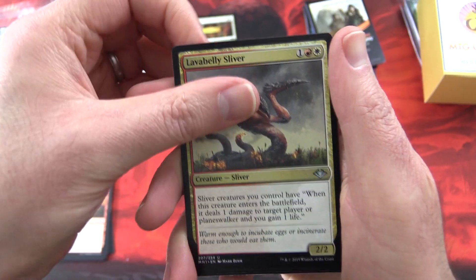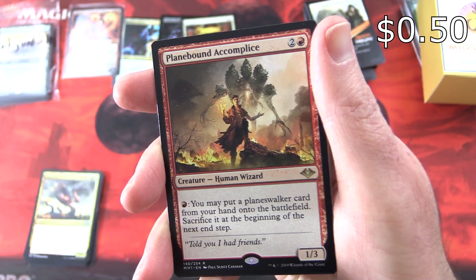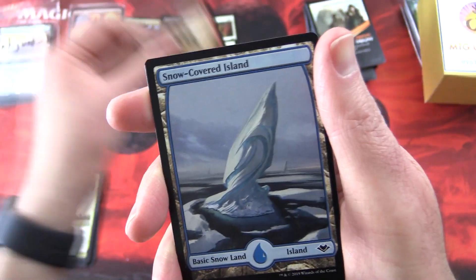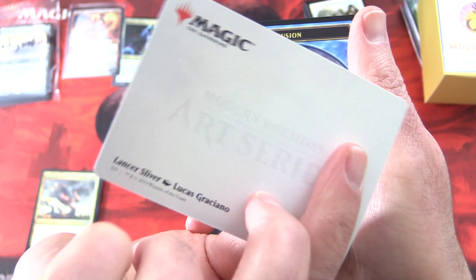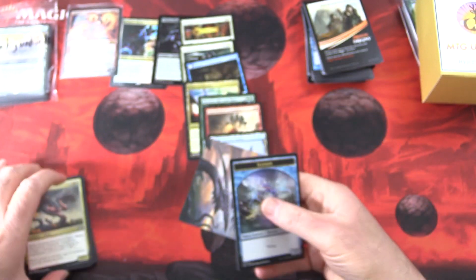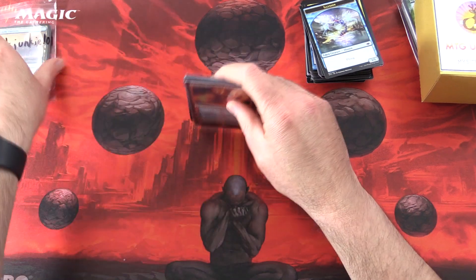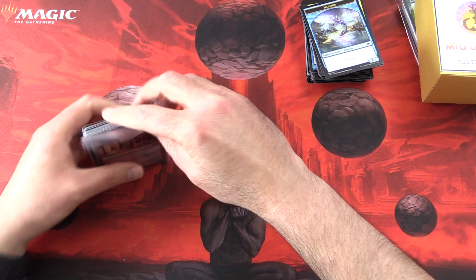And the rare is Planebound Accomplice, creature Human Wizard, 1/3 for four. Pay a red: you may put a planeswalker card from your hand onto the battlefield, sacrifice it at the beginning of the next end step. A Snow-Covered Island — I'll put that in as well. And a Lancer Sliver, and an Illusion Token. Some pretty tasty pulls there today for InkJunkie101.